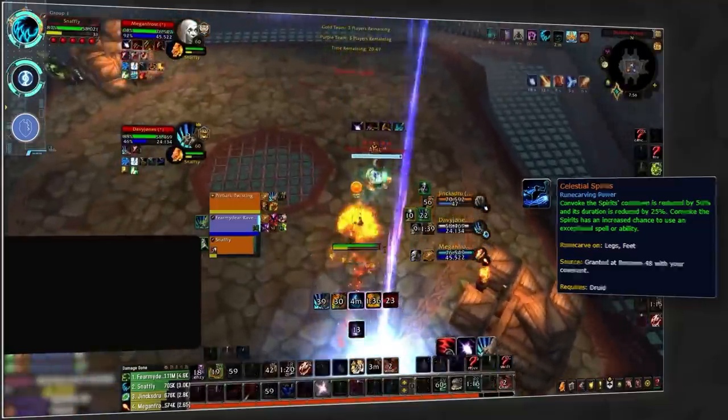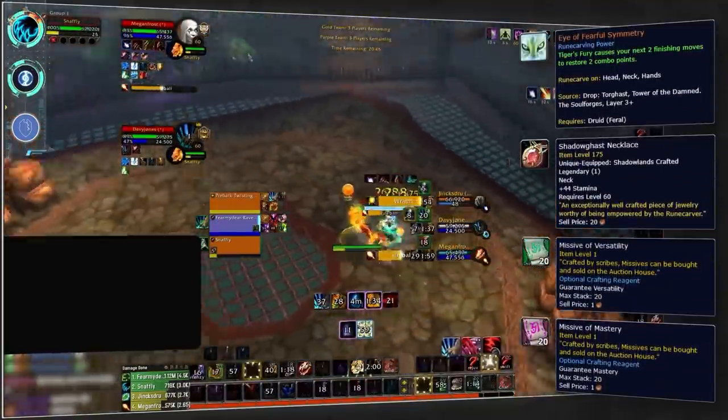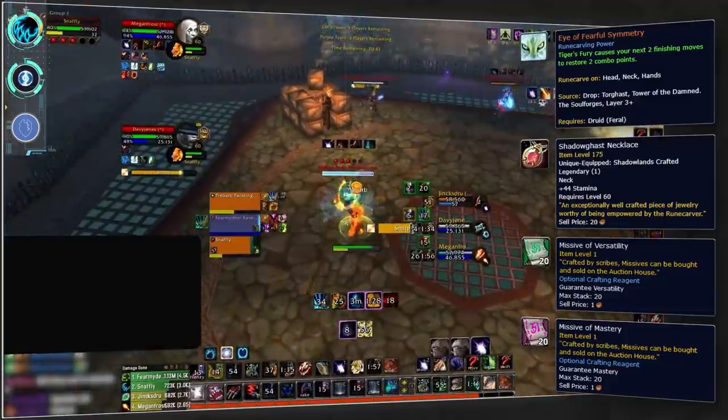Alternatively, you could run Night Fae for the Celestial Spirits legendary, combined with the Eye of Fearful Symmetry onto a neck piece with the same missives, for some additional burst damage.